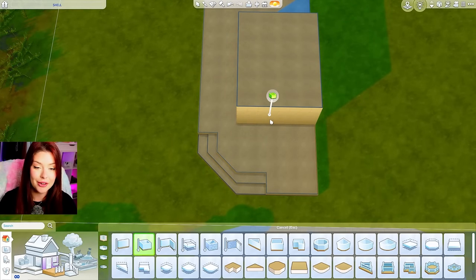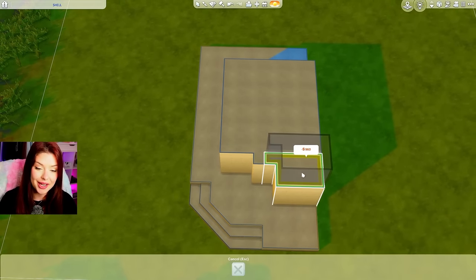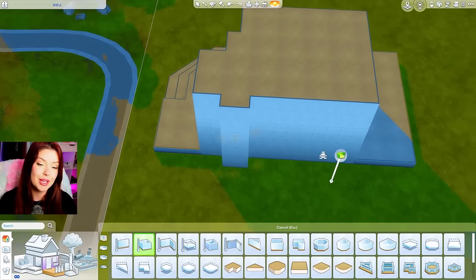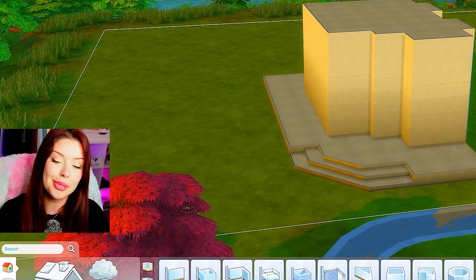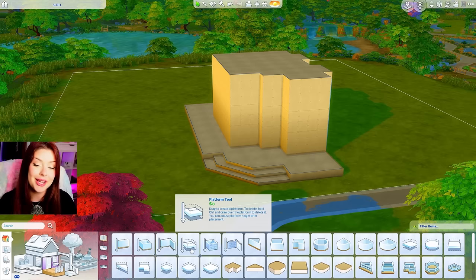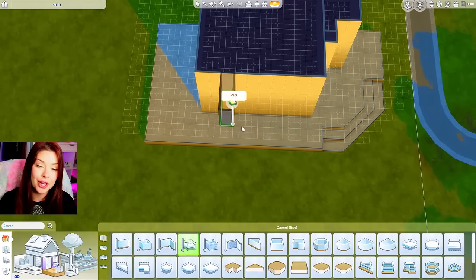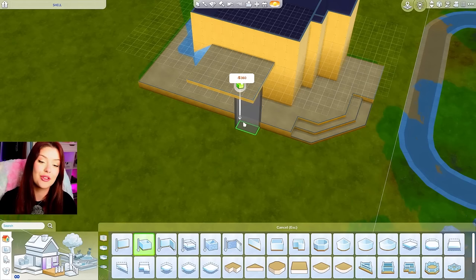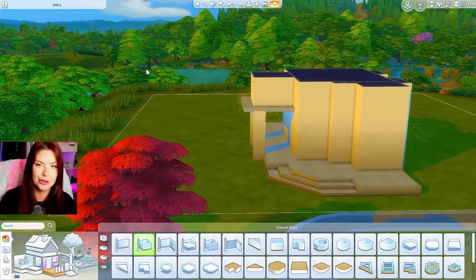We're going to start building out our shell. I think I'm going to bring it forward a little bit, allowing that space for a patio. Maybe another bump-out here, and I'm going to extend this over just a bit. I'm basically going to copy and paste this on top of my shell — I want to do two stories today. I'm building some bump-outs on this side just for windows, and we can add a little bit of extra roofing over there too.